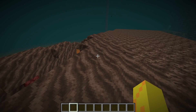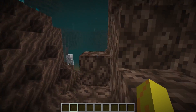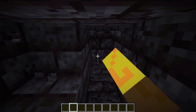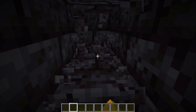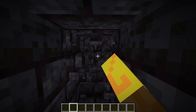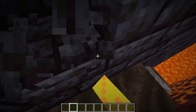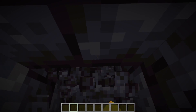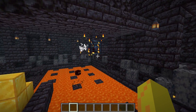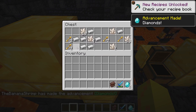To start off this farm you're going to need to find one of these big guys — a bastion remnant — and once you find one you're going to want to go inside. I'm going to be in creative because I don't enjoy raiding bastions that much, but if you want to see me raid a bastion I'm doing that over on Journey. Make sure to subscribe to get notified. You're going to want to go down to the center of the bastion and search for one of these rooms because they're going to have our magma cube spawner and quite a few nice other things.